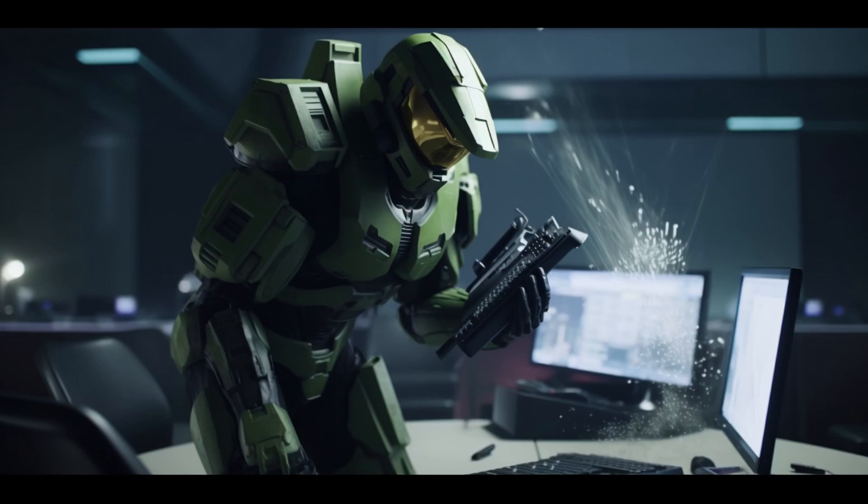Power saving mode can slow you down like a grunt in a firefight. To make sure you're running at full capacity, head to your settings, find power options, and switch to high performance. You'll be as unstoppable as a Spartan on a mission.